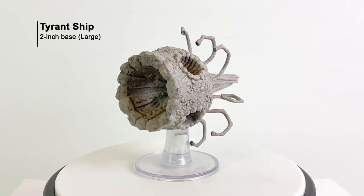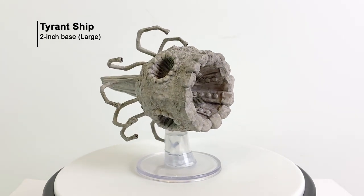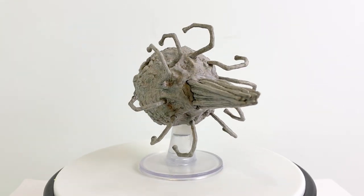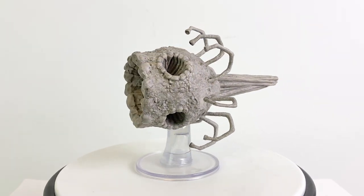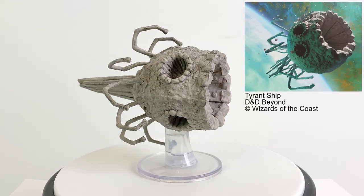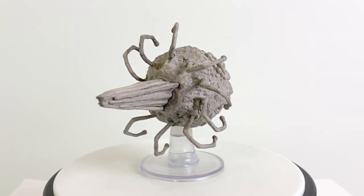We'll start things off with what might be the main attraction of the set, the Tyrant Ship. This is the signature ship for Beholders. They're carved out of stone by Beholder eye rays, and no two ships are supposed to look the same, though they all have the eyestalk shapes that creatures associate with Beholders. You're not likely to need two of the ships in the same battle encounter, though, because Beholders are paranoid and don't work together, preferring to destroy each other as rivals instead.